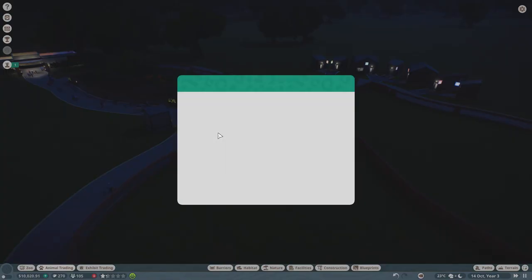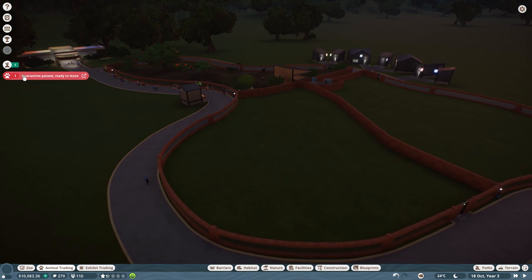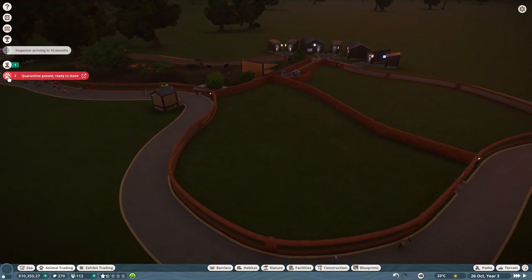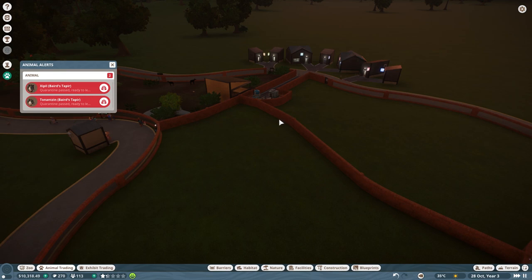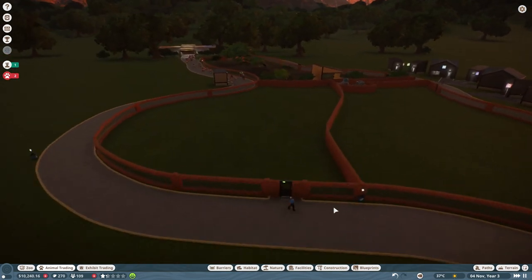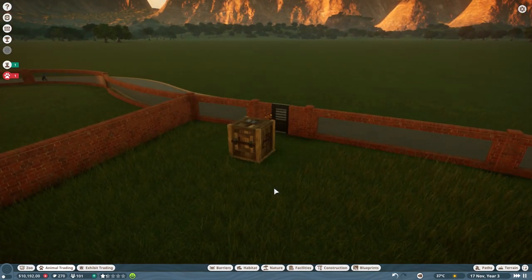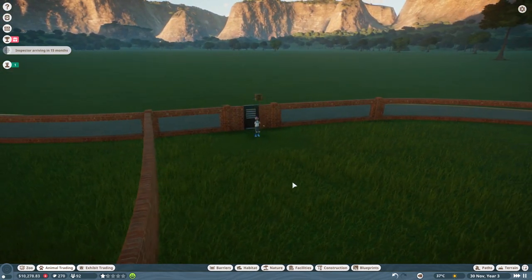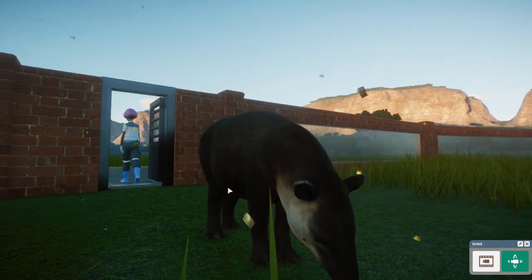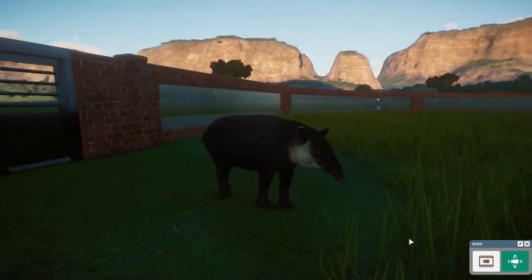I believe the tapirs are ready. Vet research is also complete, so we can start researching about the tapirs as soon as I put them into their habitat. Quarantine ready — waiting for the second one. We can move both of them into their new habitat. Here's tapir number one — fantastic. Tapir number two should not be far behind. Here it comes. Let's take a look at these funny little things. Oh, they are funny looking but they're cute — with your silly little snout, I love you!